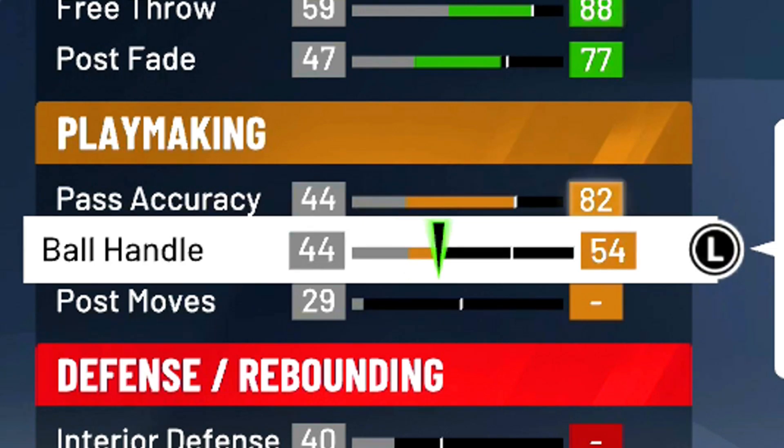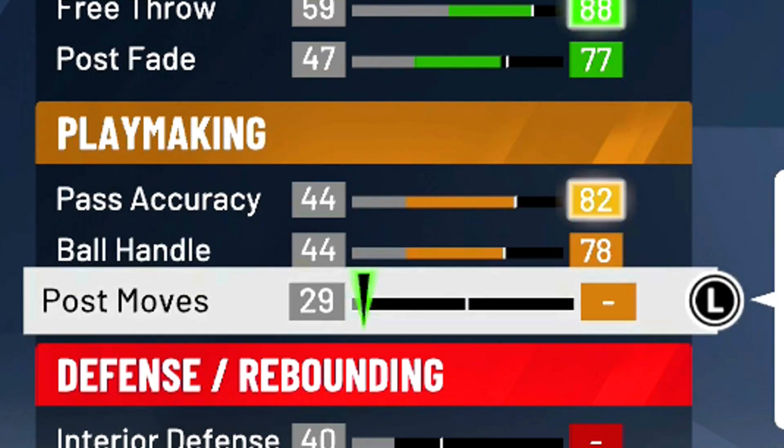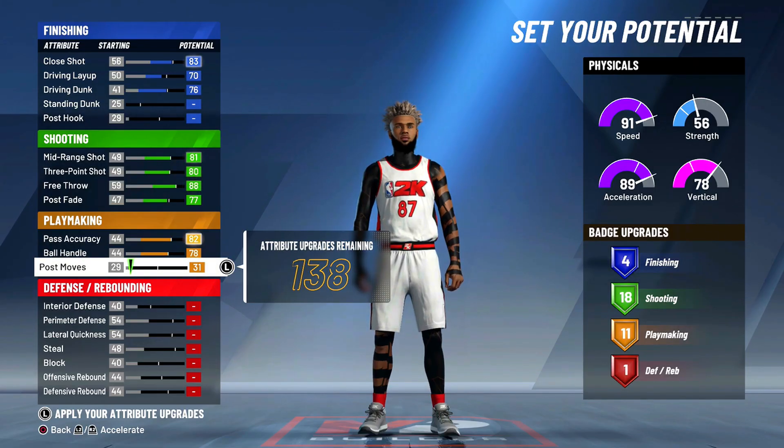For playmaking: max the pass accuracy, max the ball handling, and then put post moves up until we get 11 playmaking badges. So post moves should be at 31, pass accuracy 82, ball handling 78, and post moves 31.